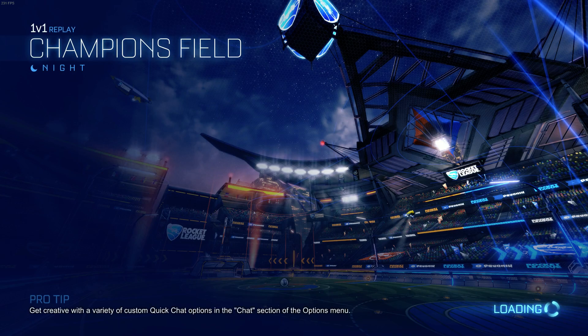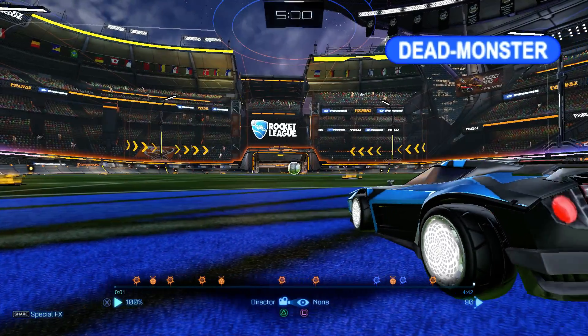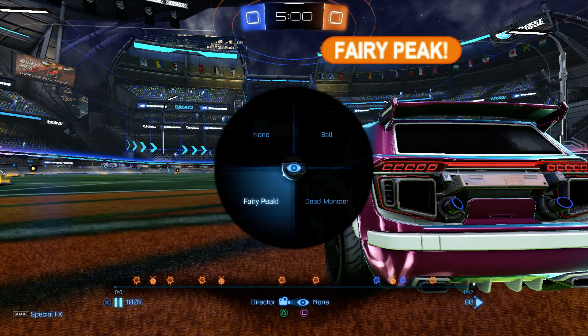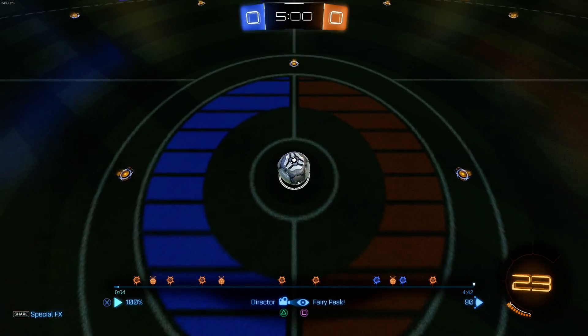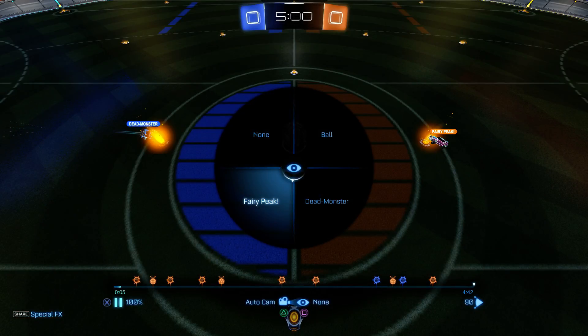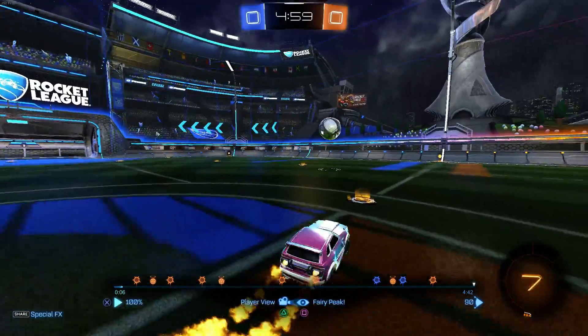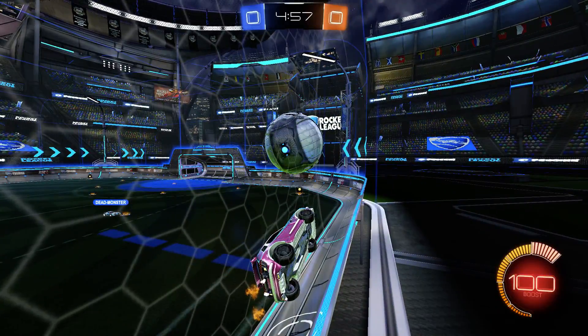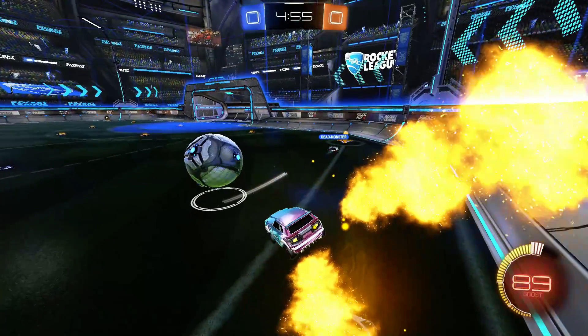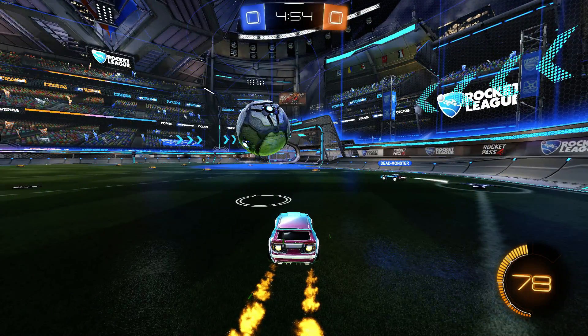So this is the replay. I did this match just 15 minutes before because I didn't really want you to see a match I did three months ago - I think it's better to have a fresh match. So first kickoff I win it pretty much. Now my opponent is getting close to me and I know he's low boost because we just did the kickoff and I won it. So I know he's probably going to fake challenge and take the big boost, so I'm just gonna jump one time, pop the ball, and set up a good opportunity to score.